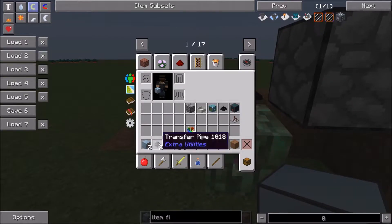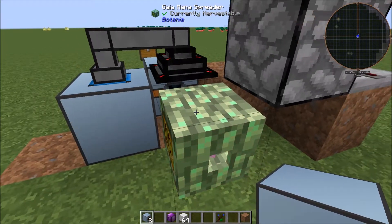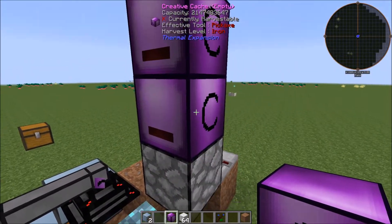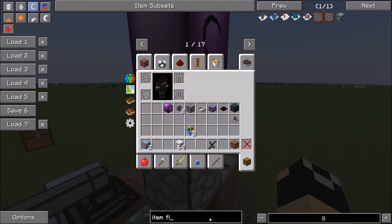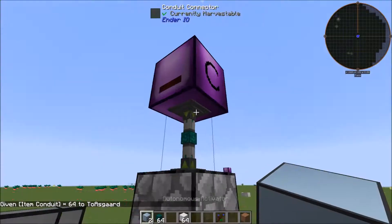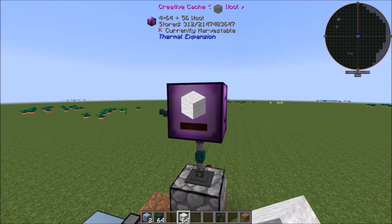Link the transfer pipes over to the autonomous activator, then set up the creative cache. Grab an item conduit — or any kind of item transfer — put it right there, have it insert, and then add a bunch of wool into this.